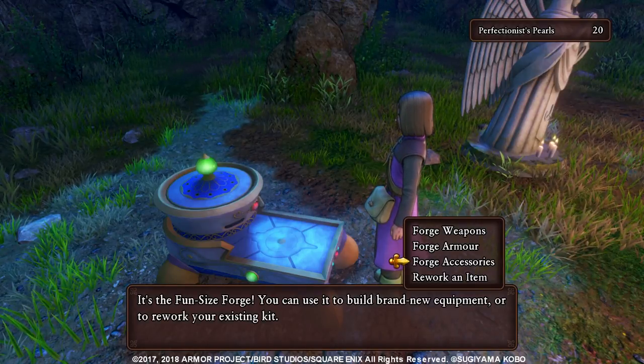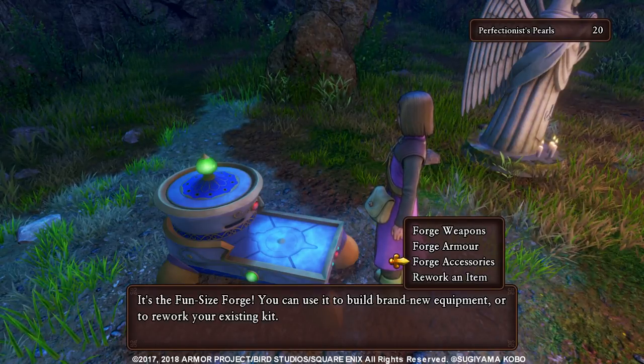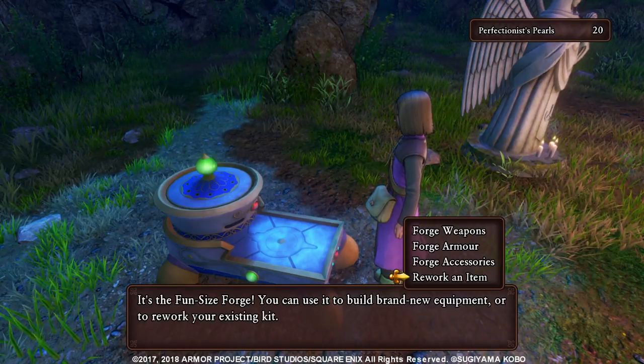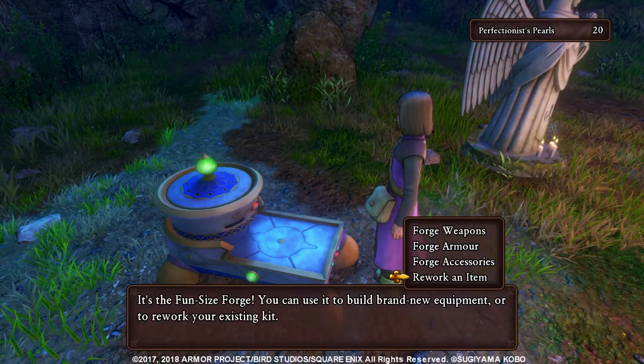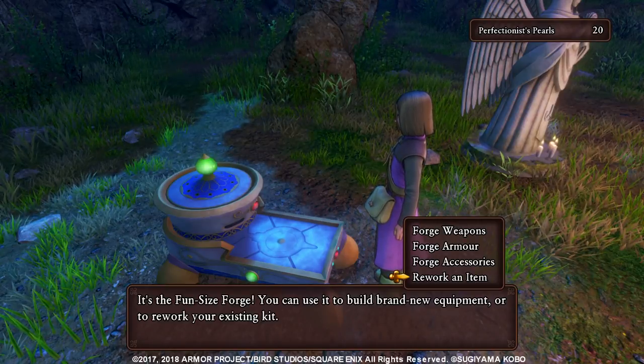When you go to a camping site you can use your fun-sized forge to craft things. You can craft accessories, weapons and armor, and you can also rework an item, meaning you can work on it to improve the stats, make it higher quality.